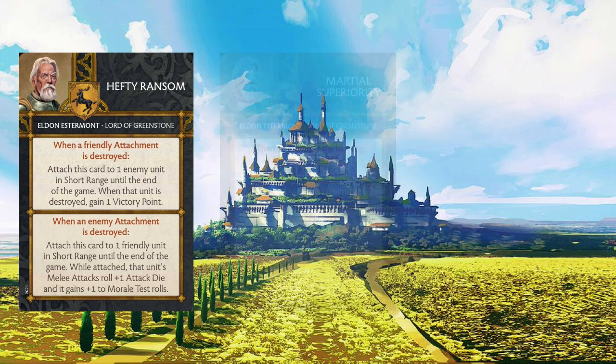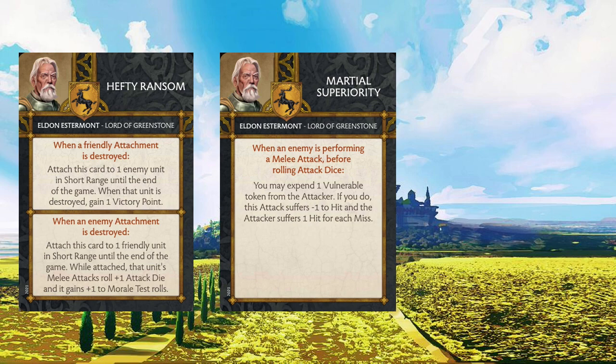Next up is Martial Superiority. This triggers when an enemy is performing a melee attack before rolling attack dice — you can expend one vulnerable token from the attacker; if you do, the attack suffers minus one to hit and the attacker suffers one hit for each miss. The benefit for Pikemen is that if your opponent has that vulnerable token and you want to make sure your Pikemen unit sticks around, this is a good way to help them survive, since their stats — that 4-7 — are not going to allow them to do that on their own. Giving minus one to hit plus retaliatory measures is basically disrupt and counter-strike built into one card.